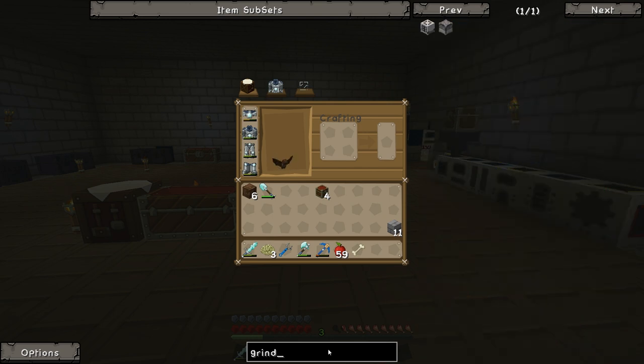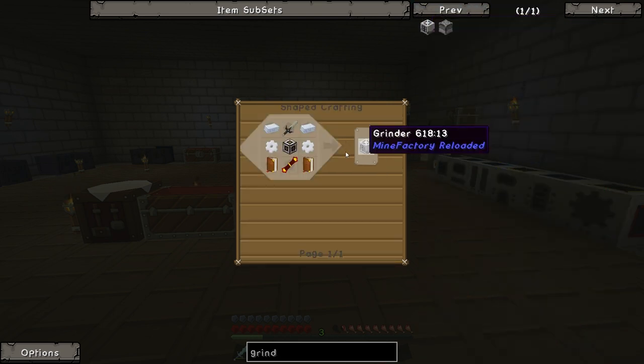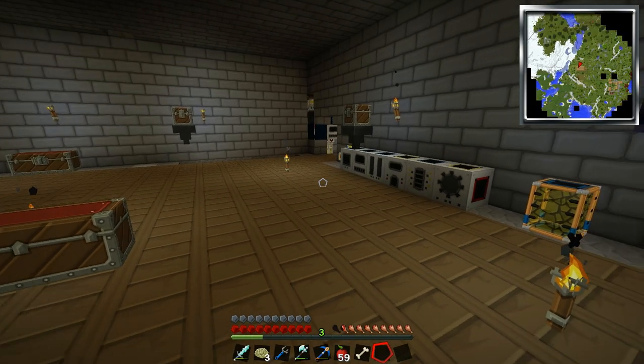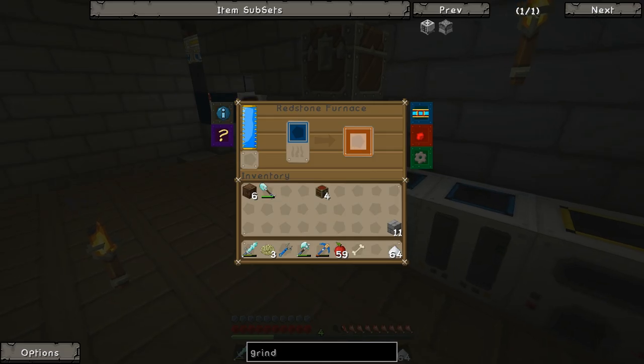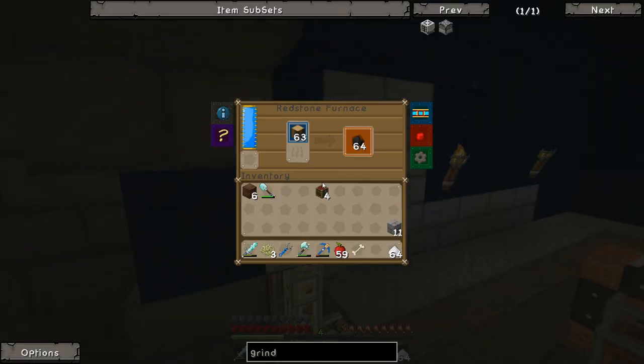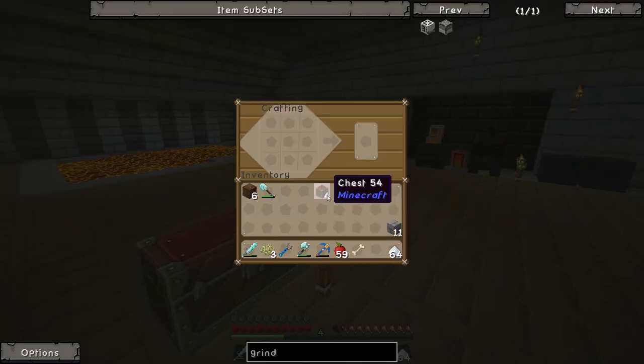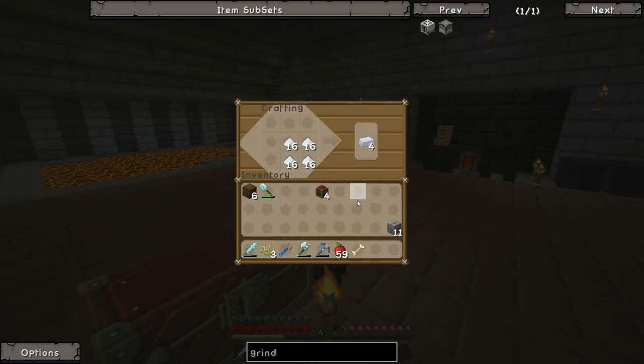The first thing we're going to need is our grinder. This thing's not too hard to make, but we need some plastic sheets, some tin gears, a machine frame, an Invar sword, a redstone reception coil, and some books. I've been cooking up some raw plastic over here, which is pretty nice. Let's make ourselves some plastic sheets. There we go, we've got a bunch of those.